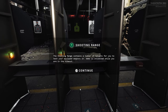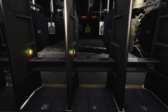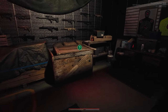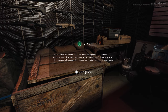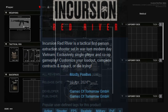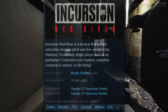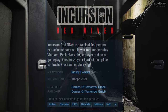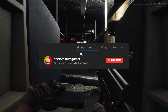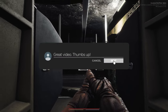Hey guys, welcome to the channel. My name is Tony, this is the 15 Minute Gamer and today I've been checking out Incursion Red River, which has just released on Steam Early Access for the super reasonable price of £11.45. That is 20% off at the moment and will go up on the 22nd of April. Don't forget to like and subscribe as my channel edges ever closer to its next target of 15,000 subscribers. With all that being said, let's get on to the gameplay.